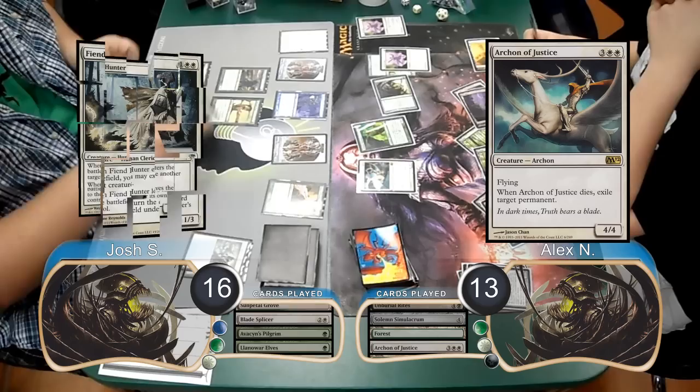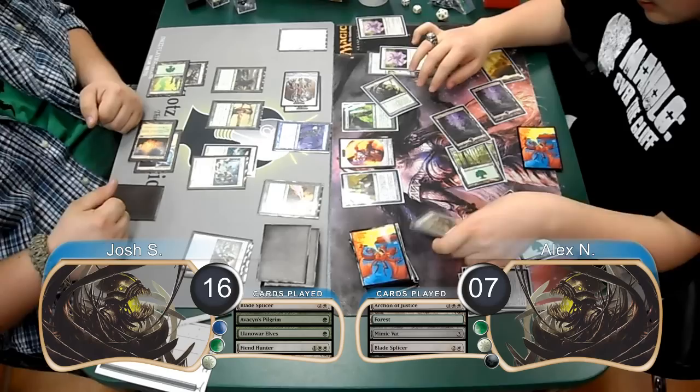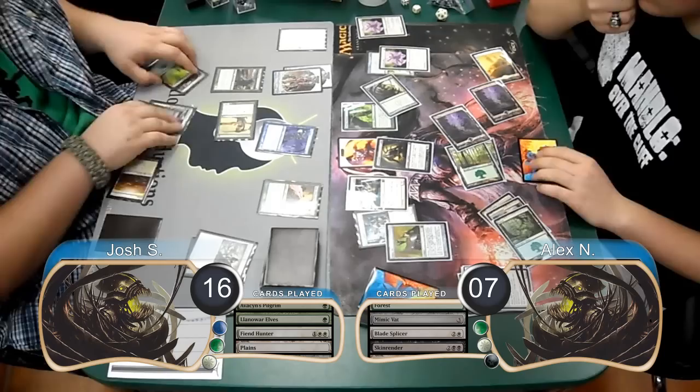However, Josh used a Fiend Hunter to exile the Archon and then attacked in the air with his 2 Golems for 6 more damage, dropping Alex to 7. Alex started his next turn off by playing a Mimic Vat. He then played a Blade Splicer and got a Golem along with it and then sacrificed the Splicer with his Birthing Pod. When it died, he exiled it with his Mimic Vat and then searched for a Skinrender, which he used to kill Josh's Fiend Hunter and get his Archon back. When the Fiend Hunter died, he chose to exile it with his Mimic Vat instead.